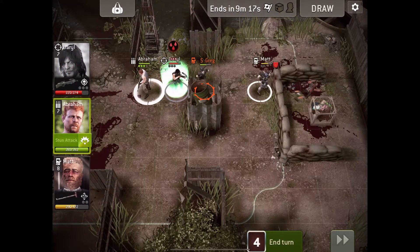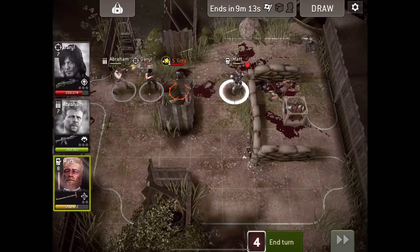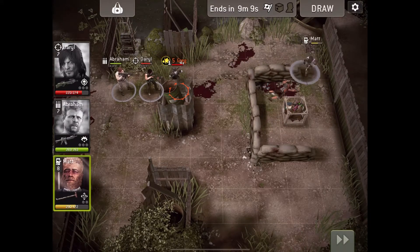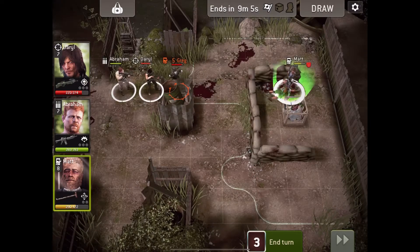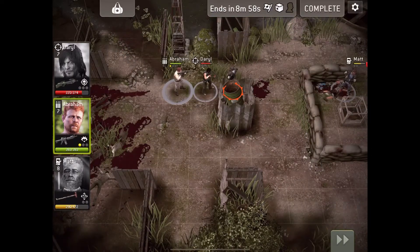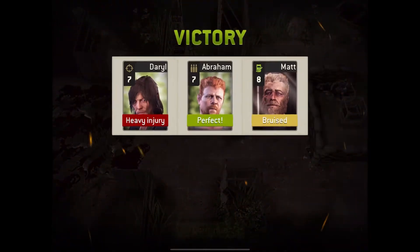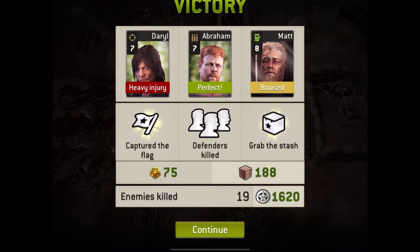This survivor is bleeding, that's not good. Abraham gets a stun attack because he unlocked his charge ability. Stun — so he can take a turn. Daryl is still bleeding, that's not good. We have three turns to kill him and a nine-minute timer at the top. And that's the game — easy, although Daryl and Matt might disagree.